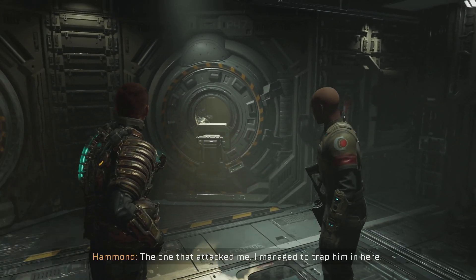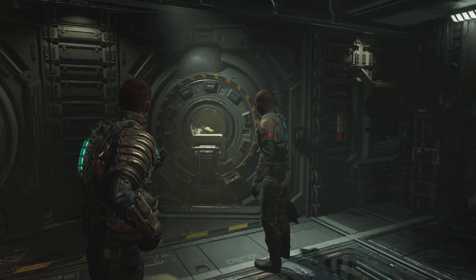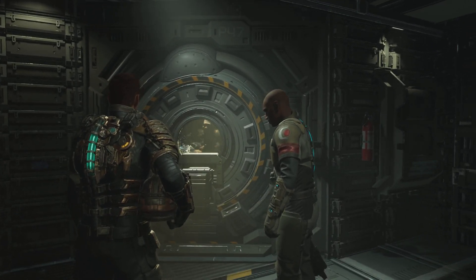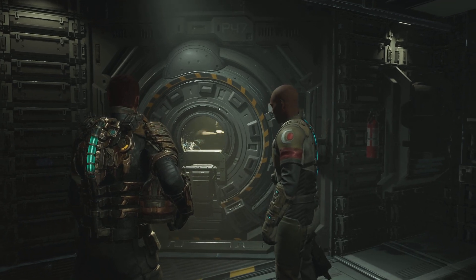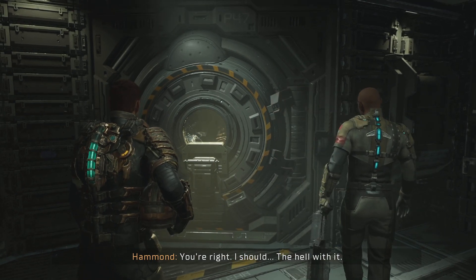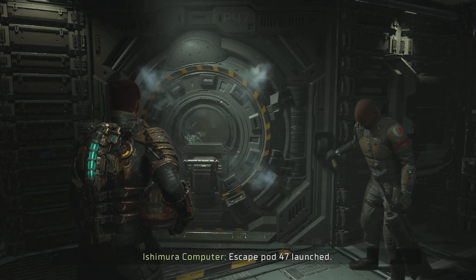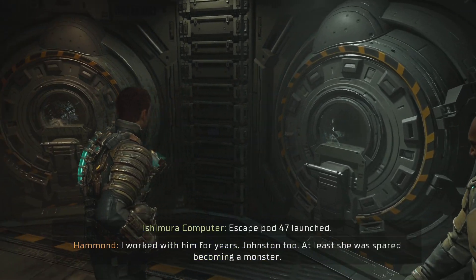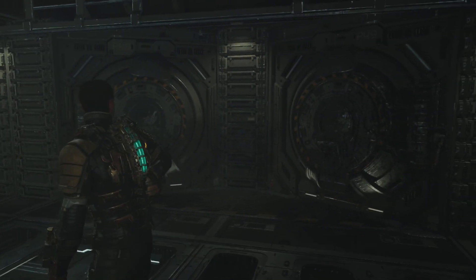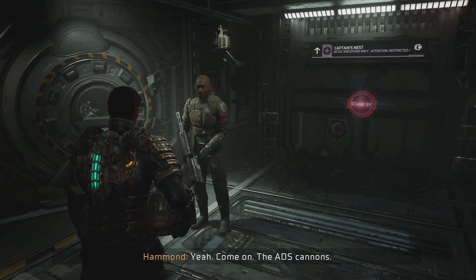What is that? The one that attacked me - I managed to trap him in here. His face... I'm not seeing things, right? That's Chen. You can't help him, Hammond. He's... You're right. I should... The hell with it. It's 8-4-47 launched. I worked with him for years. Johnston too. At least she was spared becoming a monster. We're gonna fix this, Hammond. For them.